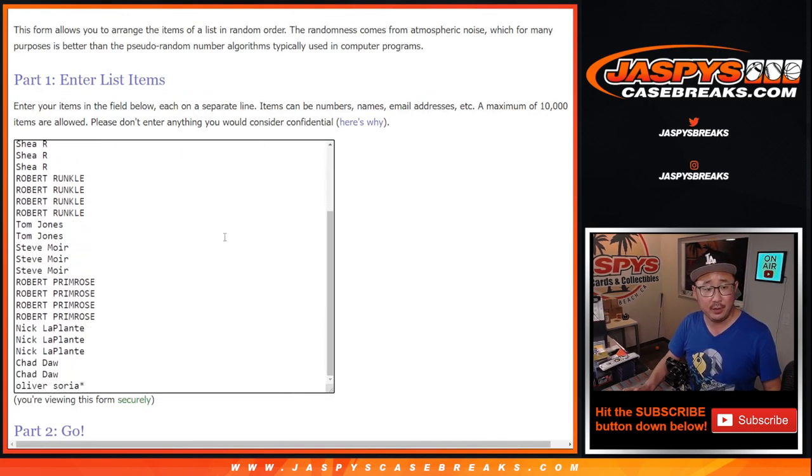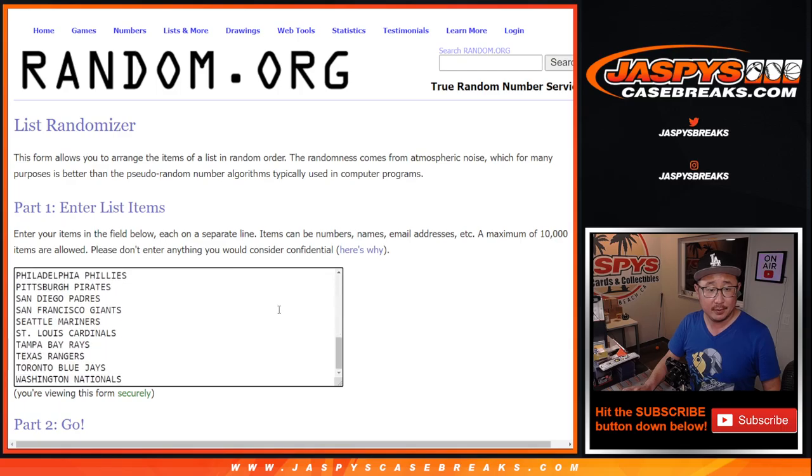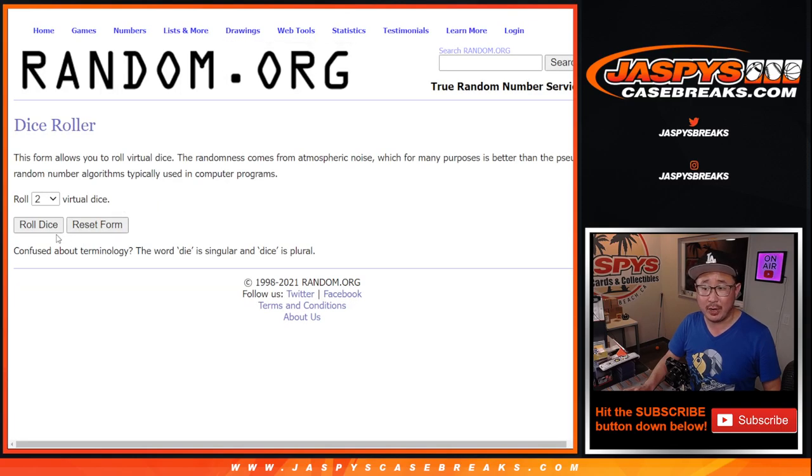Big thanks to this crew here for generating the momentum and getting spots and all that sort of stuff, I appreciate it. And there's all the teams right there. So let's do the break first. Let's roll it, randomize it — 6-0-5, 11 times for names and teams.